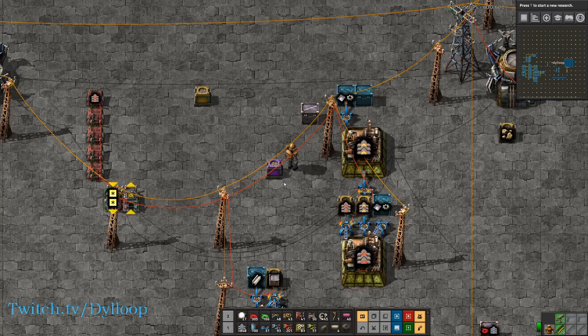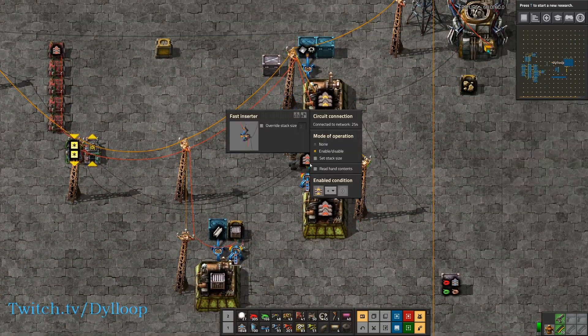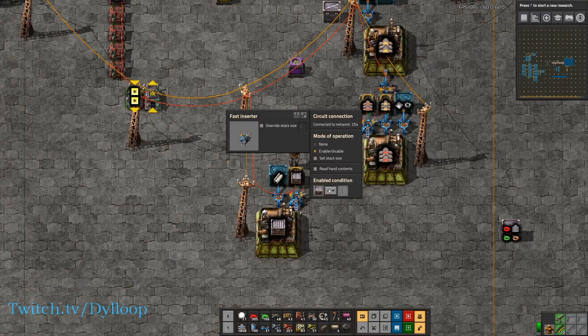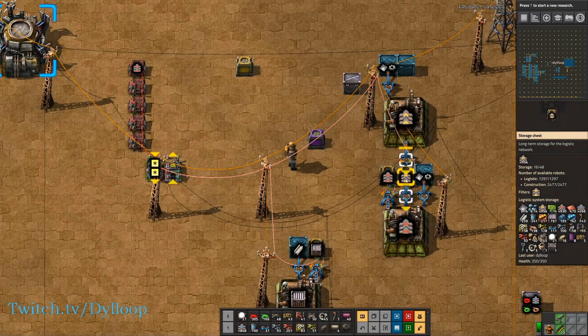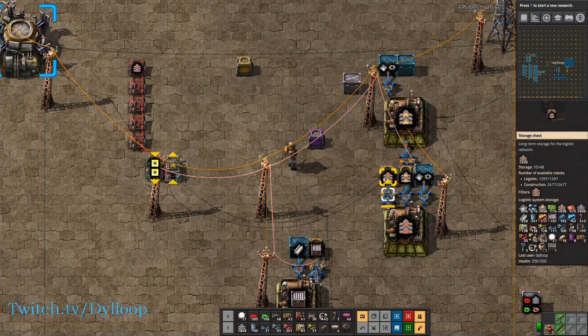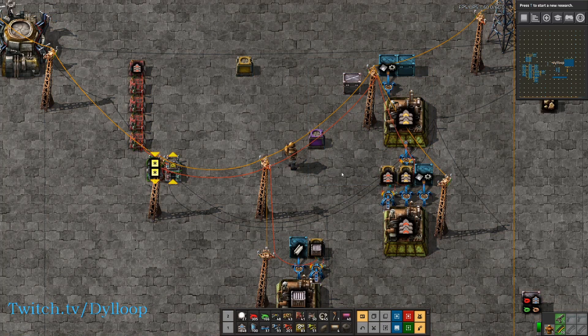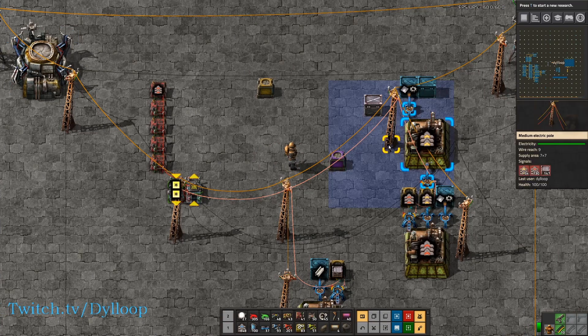So the factory then turns off. What I want to do is come to these inserters and say that if the transport belt is less than zero — and this one is if red transport belt is less than zero, this one will be if steel chest is less than zero. What this will do is count how many items are in this chest. Currently we have 730 red transport belt.